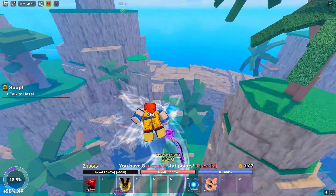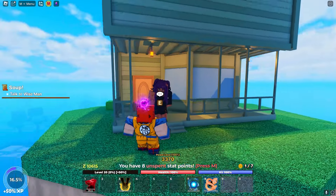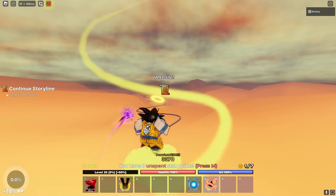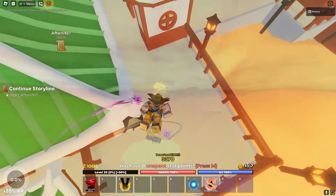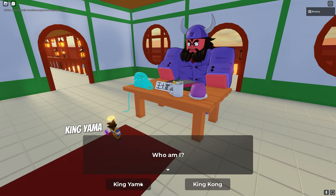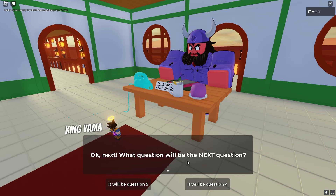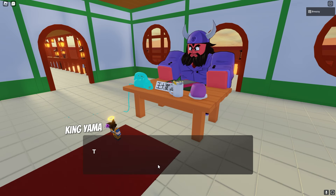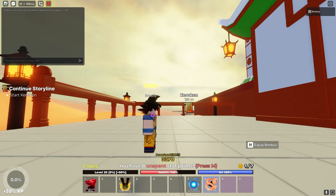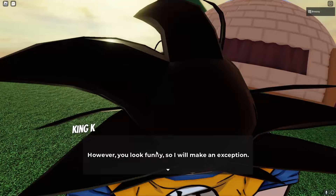We ate the soup and got transported to the King Kai section. We get to skip the grind to King Kai's planet. We've arrived at the start of the afterlife. Let's do the King Yama quest — first question: who am I? King Yama. The other side. King Kai is known for the Kaioken. We answered five questions and now have to go all the way back.